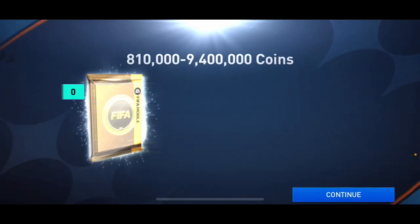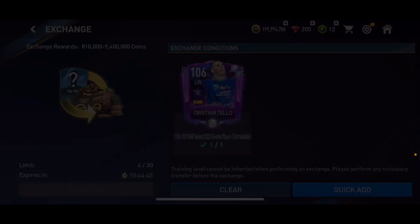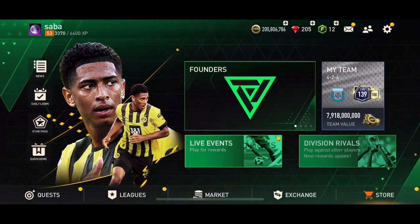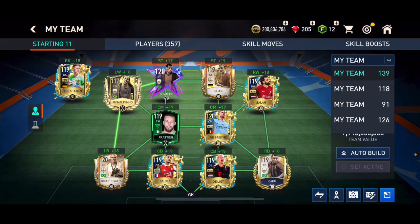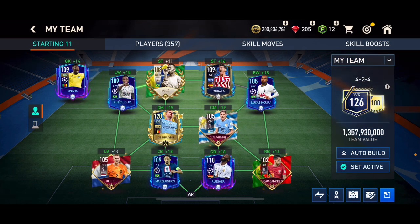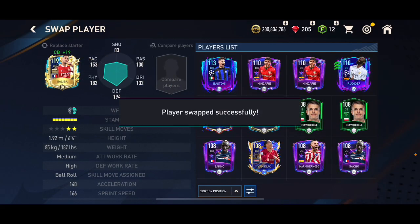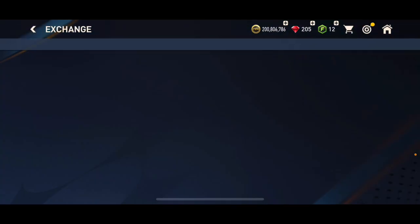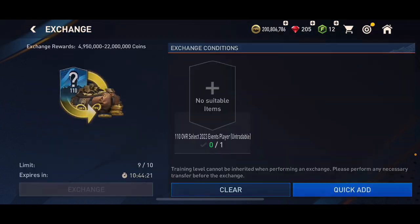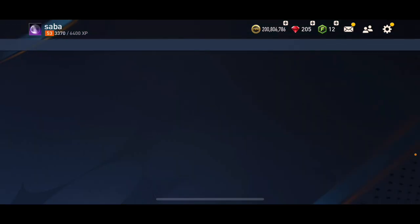I need more than 800k — nope. This next one should take me up to 200 million — and it did, but I didn't get more than the minimum. Let me go ahead and take out one of those 110 overall cards. There's Rudiger — I'll take him out too and put in Saliba. Let's go into foundation and open one last 110 overall player exchange.